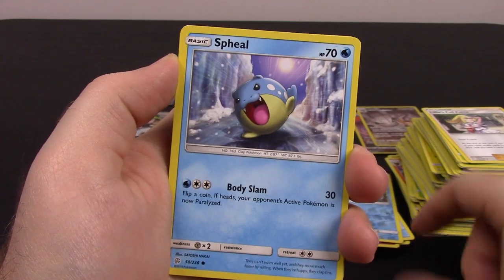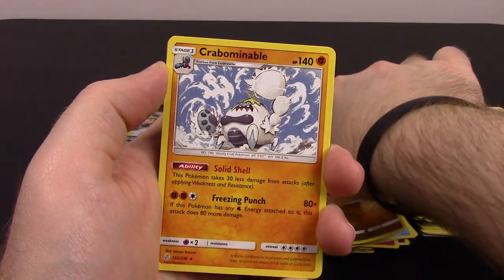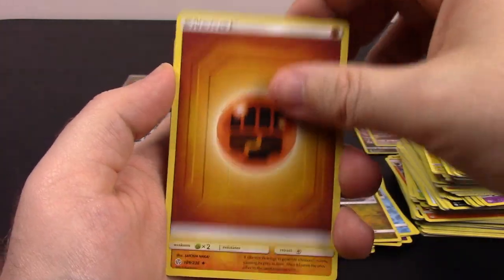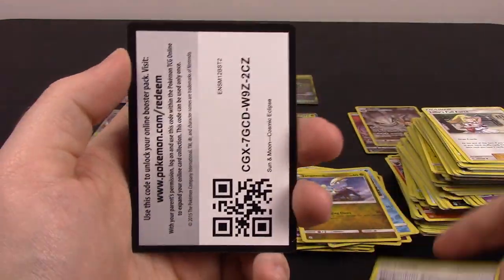Then is Ralts, Sandygast, Spheal, Cottonee, Rowlet, Jangmo-o Reverse Holo, and Copperajah as a rare. Fighting Energy, Vibrava, Great Catcher, Dragonium Z, and the code.